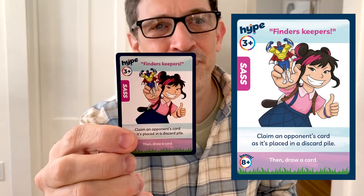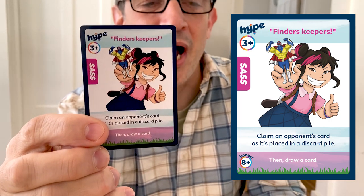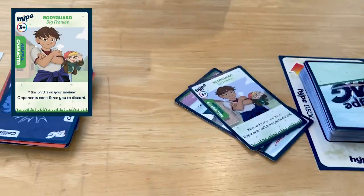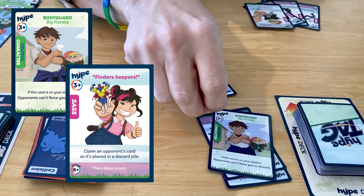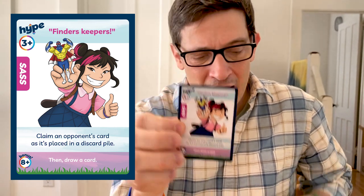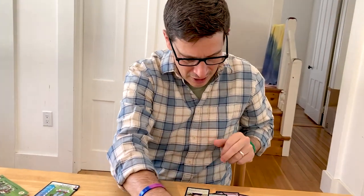Let me talk about some of the other sass cards, since this is kind of next-level strategy. This is 'Finders Keepers.' This card lets you claim a card that was placed in the discard pile by your opponent — you have to do it right at the moment it's discarded. For example, if Kate's card got blocked and went to the discard pile, I could say 'Finders Keepers,' take it, and put it in my hand. If I'm at eight or higher, I also get to draw an additional card. If a chain of sass cards sends multiple cards to the discard pile at the same time, Finders Keepers can claim any of them.